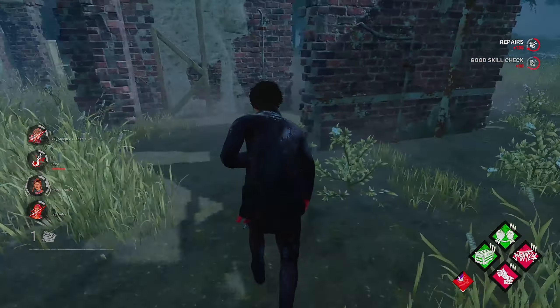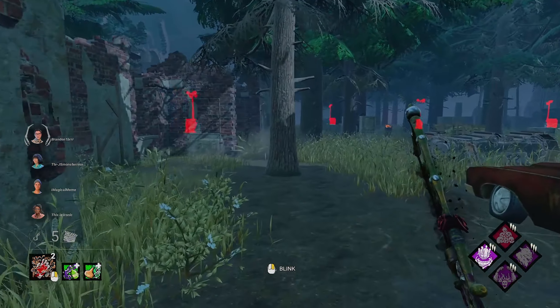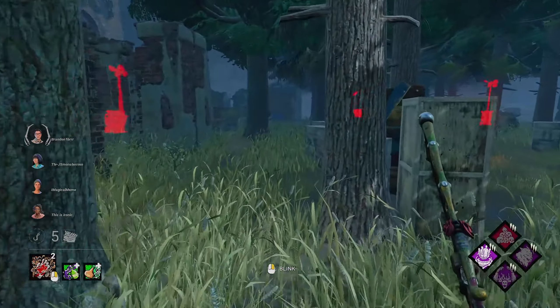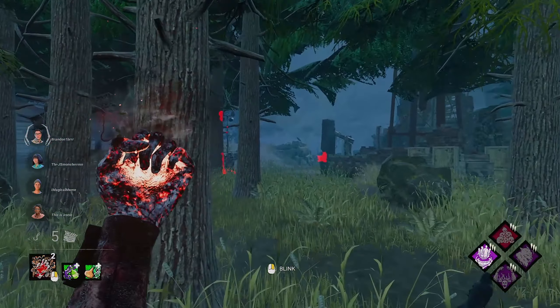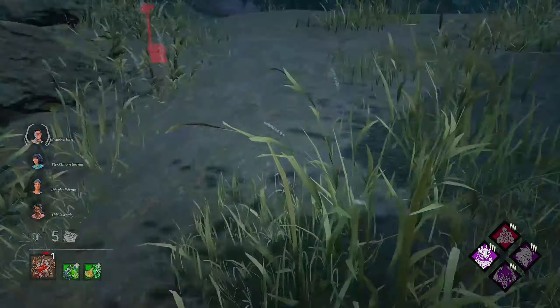Alright, we get the coal tower — this should be interesting. In addition to running both Bloodwarden and Territorial Imperative, I'm also running Barbecue and Chili to help find survivors after hooking one, and I'm also running NOED to help get off a Bloodwarden play hopefully. I'm playing the Nurse because I feel like she's probably the best killer to take advantage of these perks and actually pull them off.